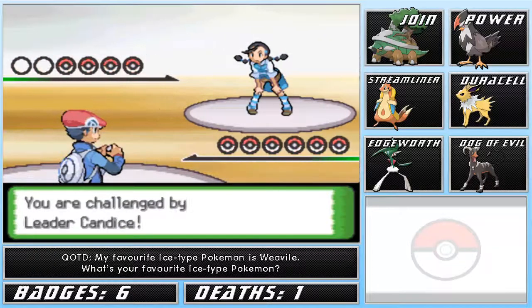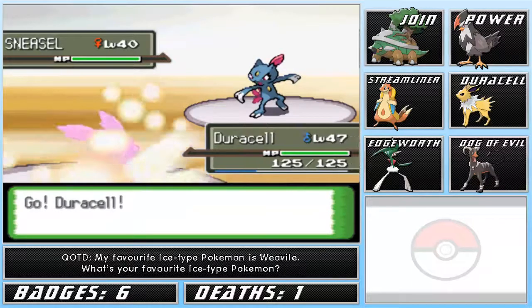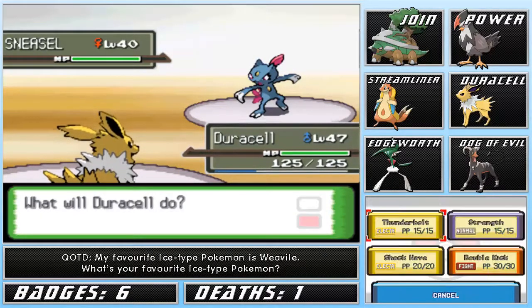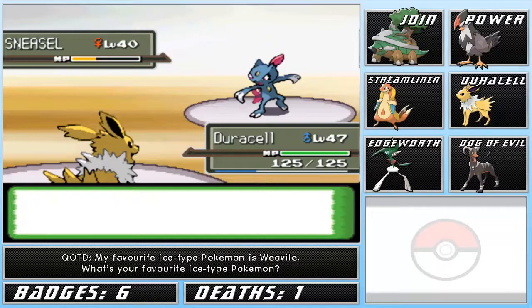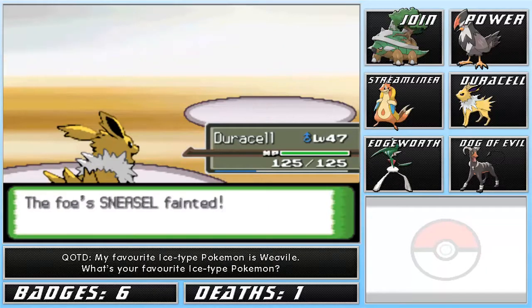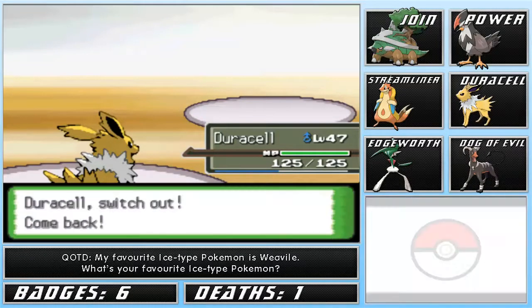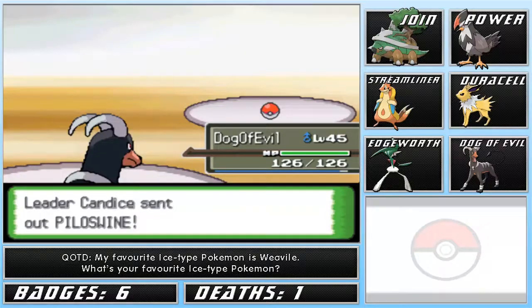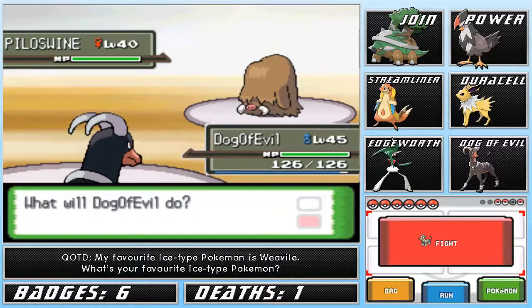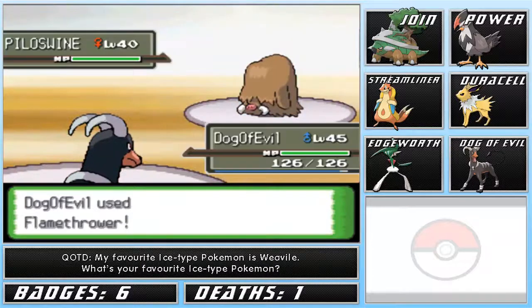Okay guys, here we go - Gym Leader Candice, the Ice-type trainer. As I expected, she's going to start off with her Sneasel. We should be able to take out her Sneasel with Double Kick. Yep, we do outspeed - no question. That should be a two-hit KO. Okay, so Piloswine. We're going to switch to Houndoom. I think Piloswine has Earthquake - yes, it does. If we don't one-hit KO, we probably will one-hit KO with Flamethrower. Piloswine lands an Earthquake on Houndoom. Houndoom is done for, no question about that.